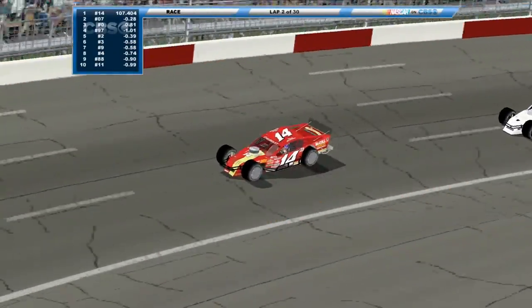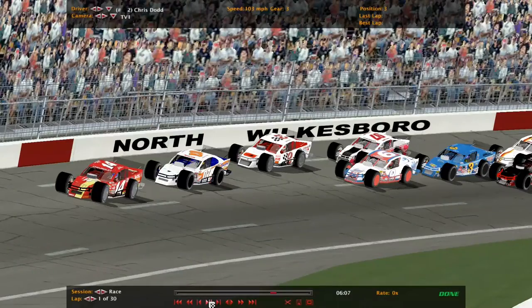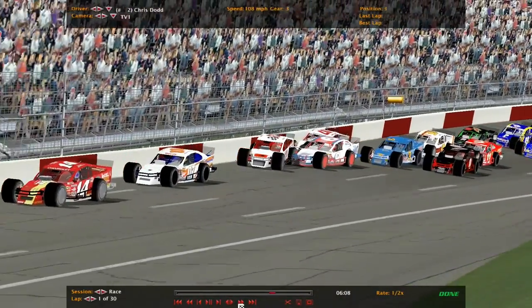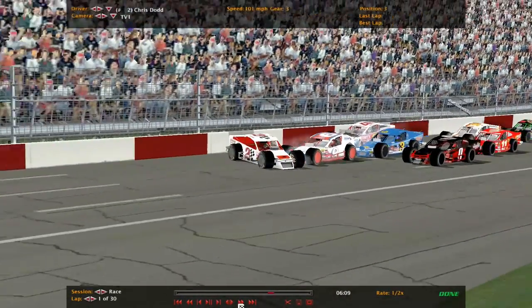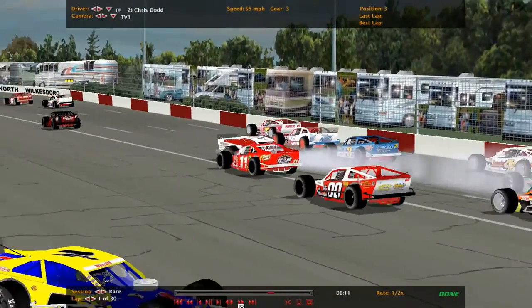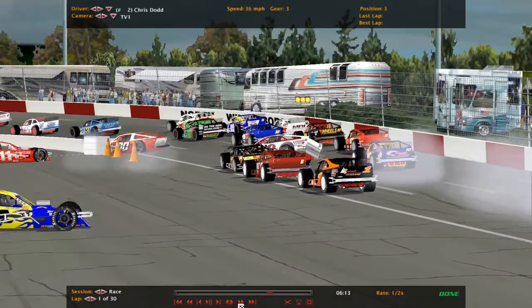The yellow flag is out on the first lap. Stuart Grayton is your race leader. We'll take a look at the replay. Coming off turn 2 — did Fisher slide up? Yes, he did. That's what triggered the wreck. The 2 car goes around, everyone checks up behind. There's a 7, then the 11, the double zero — head on!